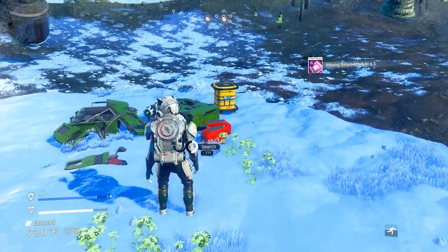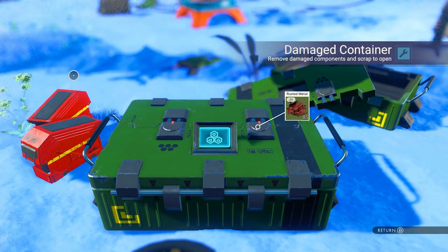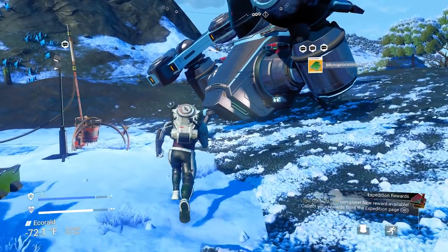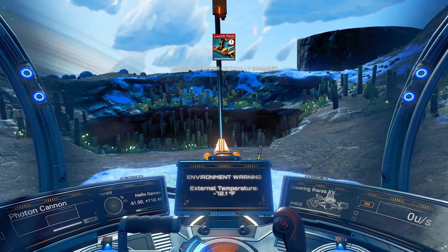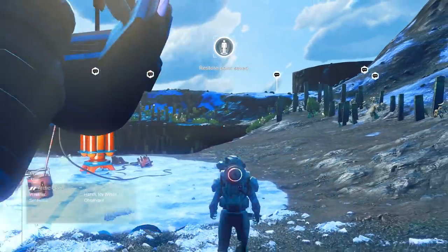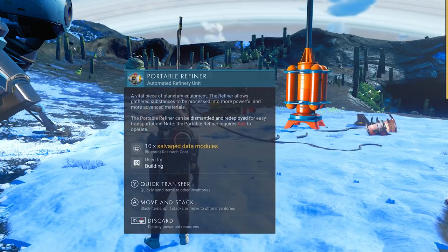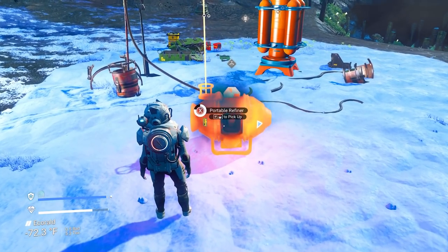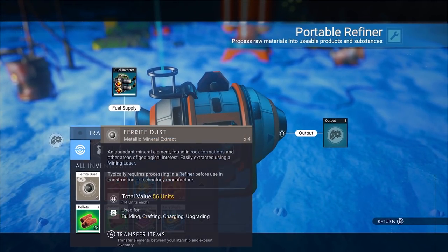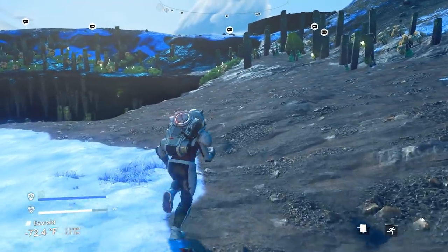Now we have to fix our ship because it's broken, as always. It's going to be pretty quick and easy to fix. Jump into your ship and it'll tell you what you need. Your launch thruster is busted — you need dihydrogen jelly and pure ferrite. We don't have an advanced mining laser, so we need to dig up regular ferrite and refine it. Luckily, we start out with a portable refiner in our inventory, so let's pop this down. We need to put fuel in it and put in ferrite dust, which will turn into pure ferrite.